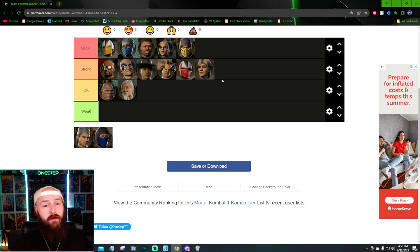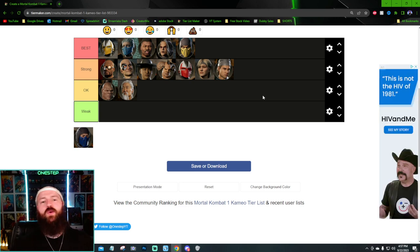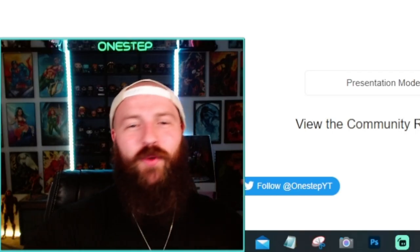I think Stryker is also really strong — I almost put him in Best. He offers an overhead and a low, which is great for characters that don't have that mix-up option. He offers combo extension with the grenade, and then with his cuff move he restands your opponent — like Sector and Kano — negating their wake-up attack, which is huge. The more I talk about Stryker the more I realize he's pretty good.